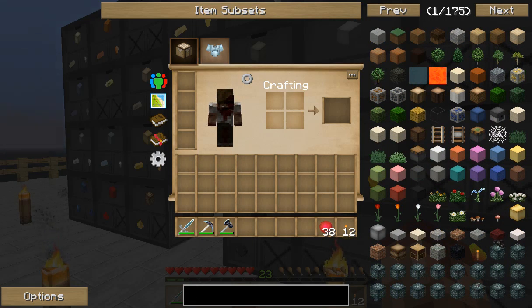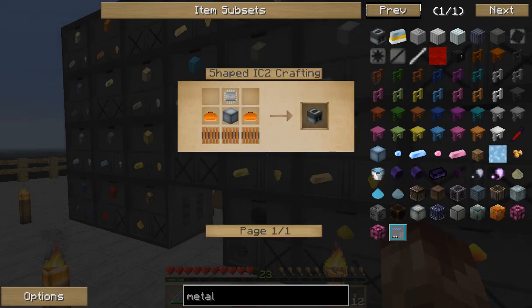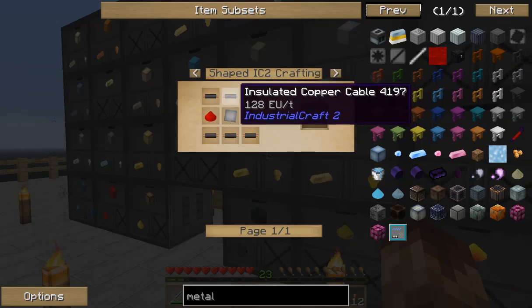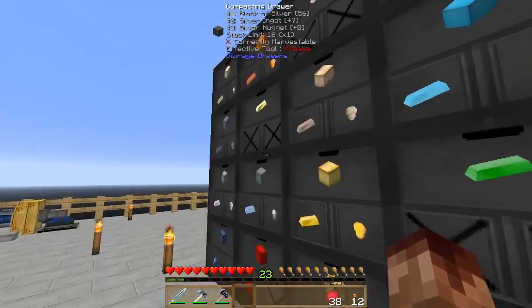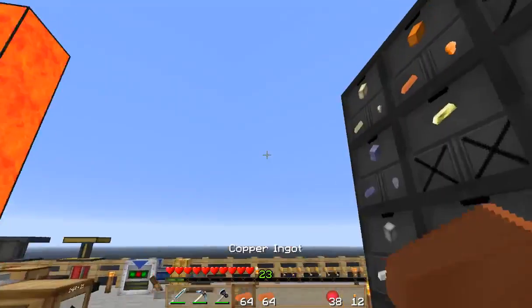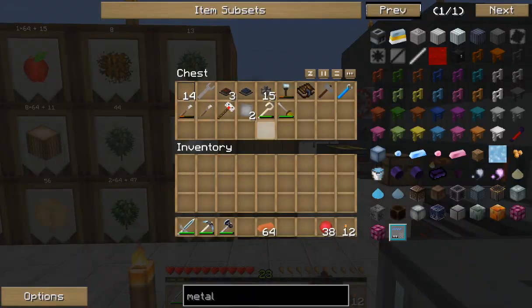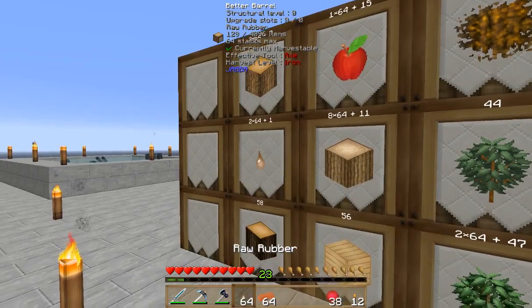So we're going to need to first start off with a metal former. That's going to take iron plates and some copper cables. So let me grab some copper - everything is a different color, so I don't want that many. And let me grab my plates. We need this, and we're going to need this rubber.